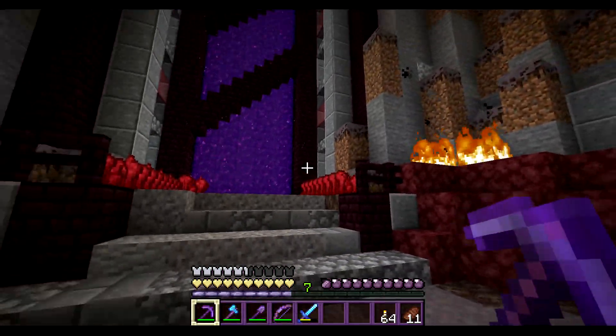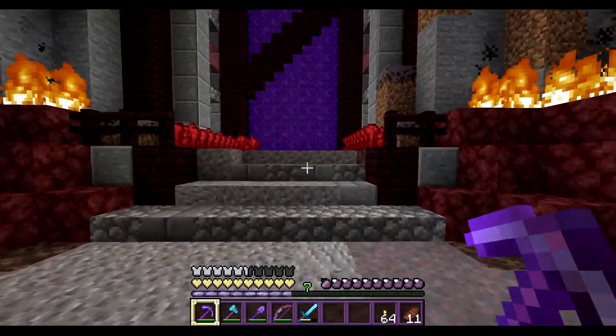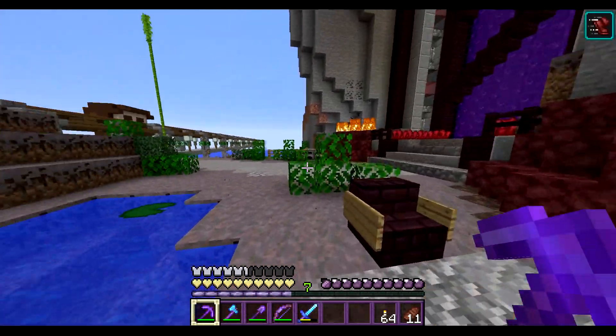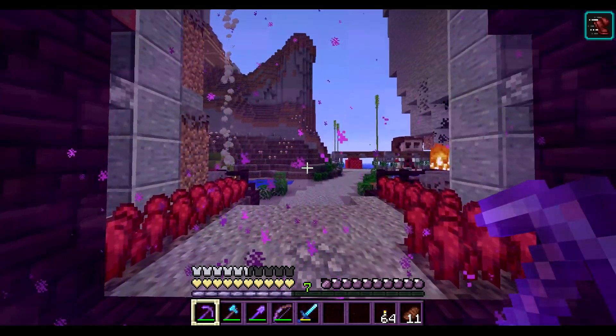Let's come back out into our main nether hub. Let's stand here and go back in. I also added a little soul campfire — pretty cool. Let's go back into the nether hub and see what we have to work with.